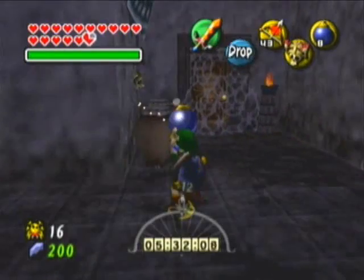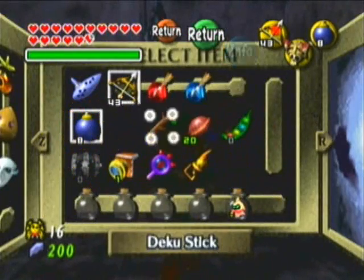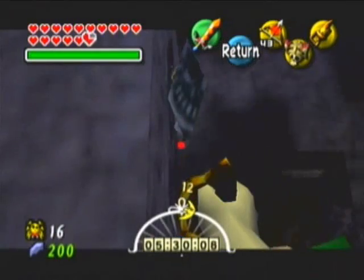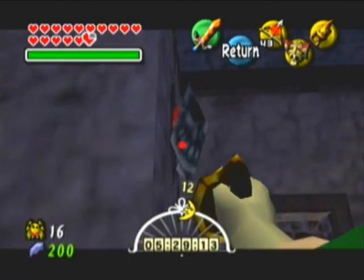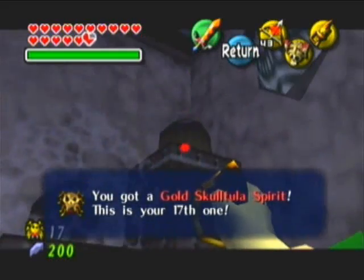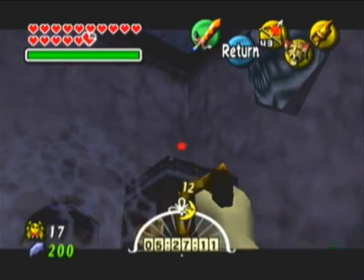What was that? There is another one. Why did I pull out my bombs? I want my hookshot! Why isn't my hookshot on that button? I killed it behind the mask. Alright, pot — pot — pot! Thank you.